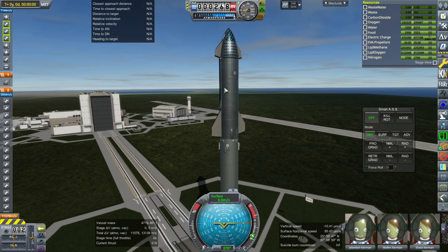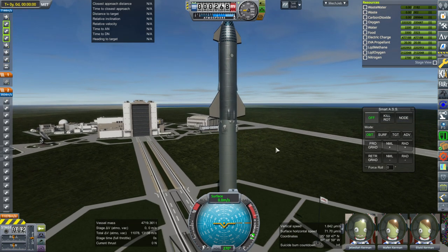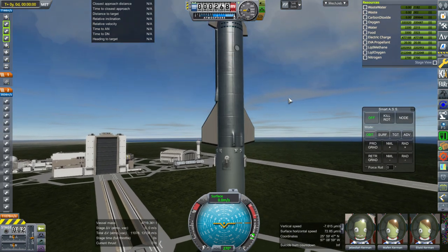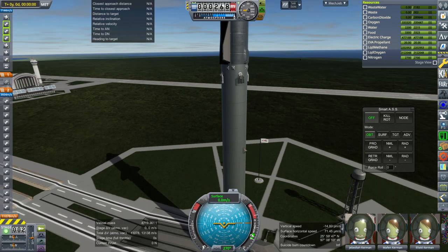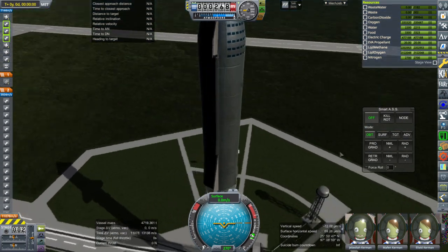You can sort of see the texture improvement. The fins are still procedural wings — I have not made fins yet, but I will do so. Most of the improvements are on the interior, though the exterior texture is clearly better. You can compare it to the Super Heavy, which is using the old texture I had on my Starship. And so we've got the new texture up here.